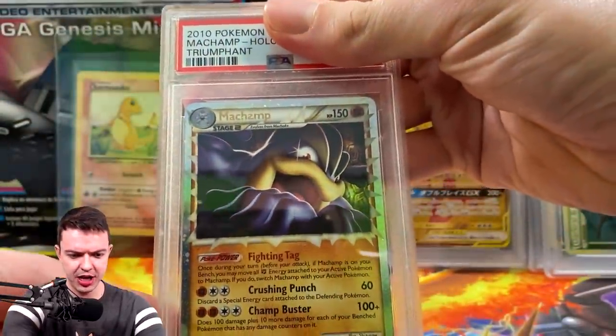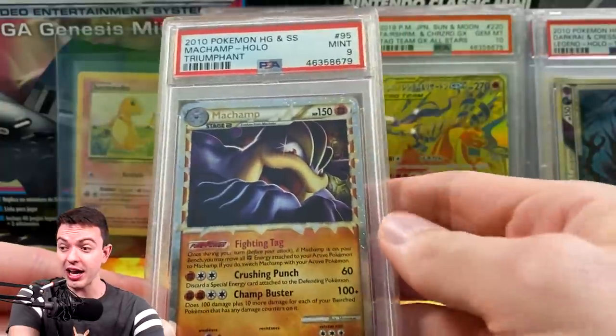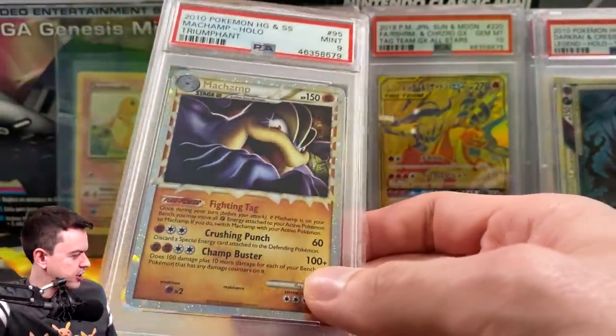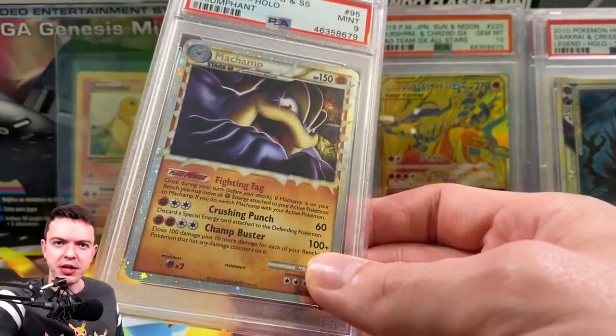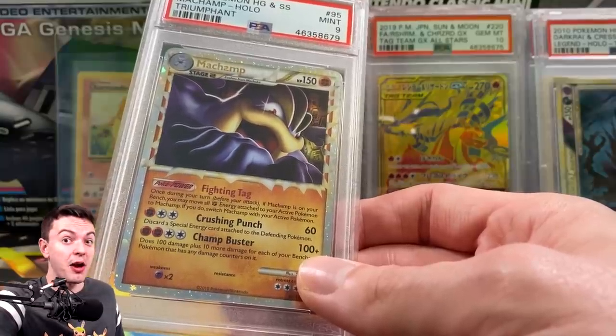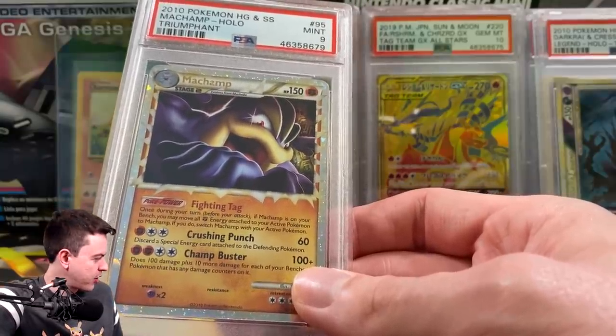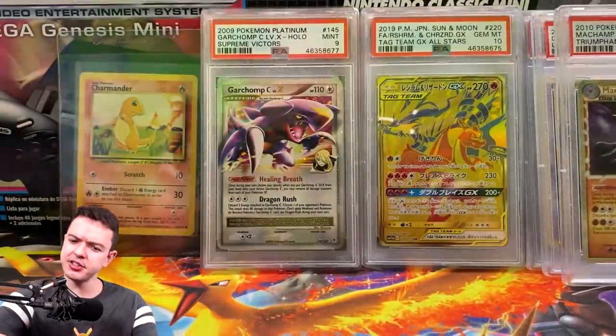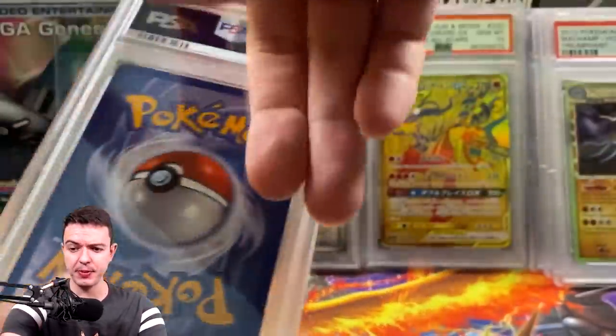Next is Machamp Prime. I thought this was going to be an easy 10 but it's a 9. That's fine because I actually already have this as a 10 anyway — I pulled it during a hard gold opening a while back. Population-wise there are 51 nines and 43 tens, which is actually higher than last time. Looks like people have been sending these in.